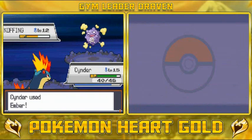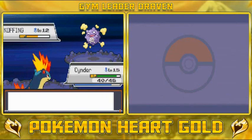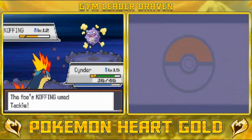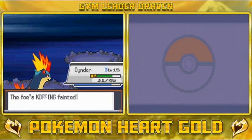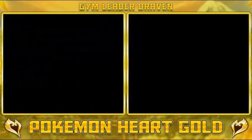Cinder burns his Zubat! He sends out a Koffing at Level 12. Let's use Ember again — he uses Smokescreen so we miss, but Ember finishes off the Koffing. Cinder grows to Level 16! Easy peasy lemon squeezy. Proton says: 'Team Rocket was broken up three years ago but we continued our activities underground. A small obstacle like you won't be much of a problem for our mission. Be very afraid of what is to come.'